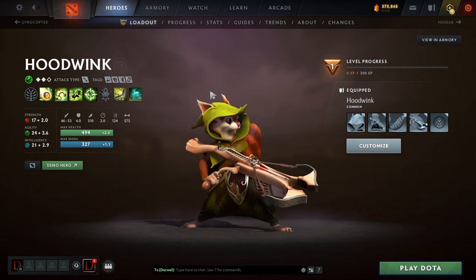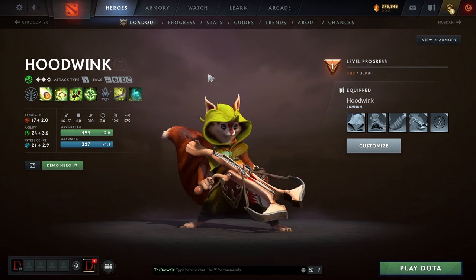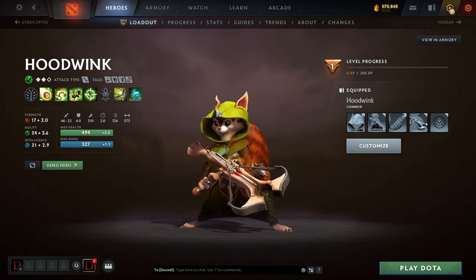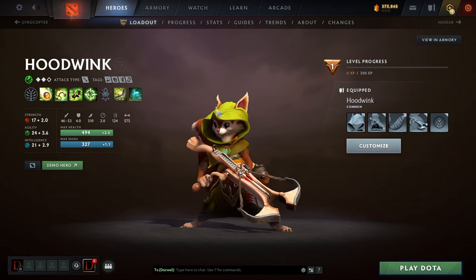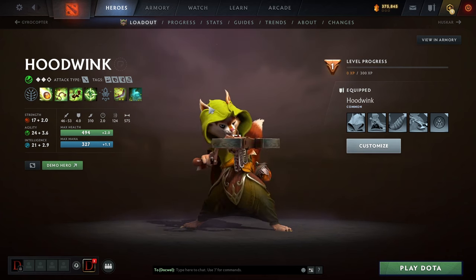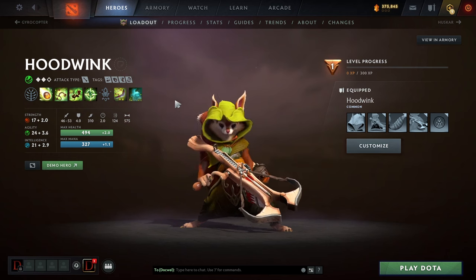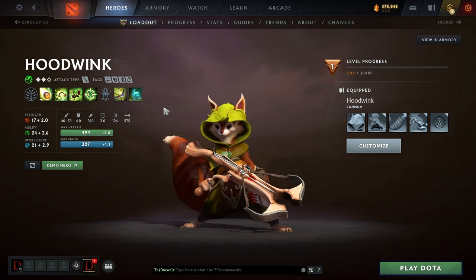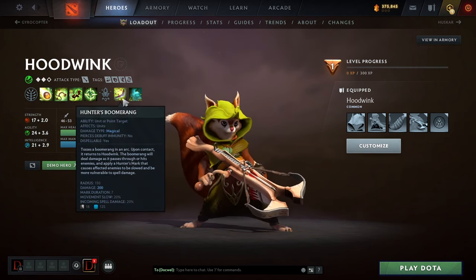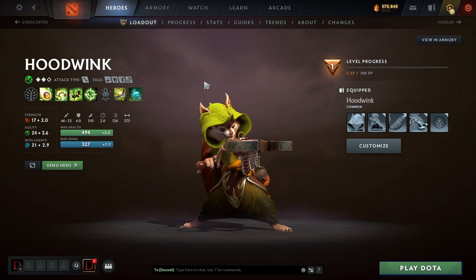Hoodwink is the emerging carry from the four position. The build is straightforward — Rod of Atos first works as a stun too, and then you do insane damage later with things like Daedalus. You sit back in the trees, hard to kill, stunning people and just deleting supports or doing insane damage to carries. It's not a crazy new ability change — everything else has been nerfed and this hero has risen. People have also figured out that the boomerang is actually good now.